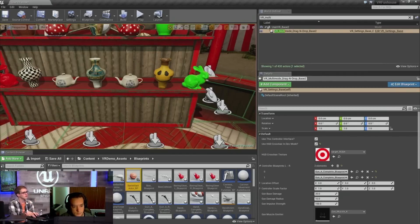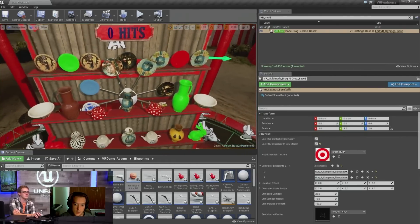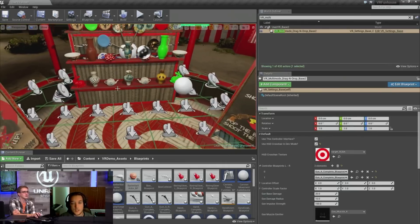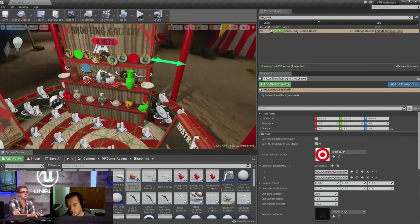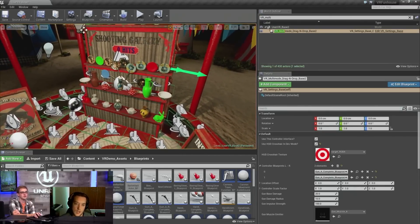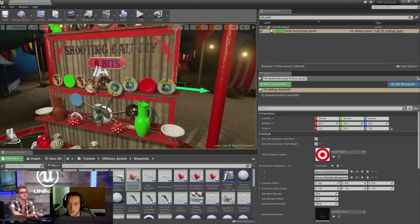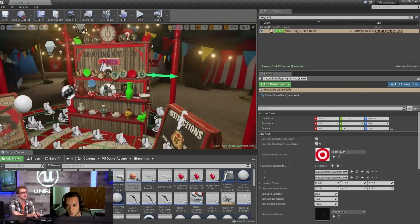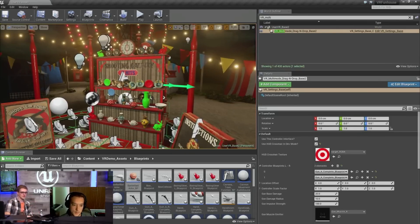For people that want to make mods, the minimum spec for VR Funhouse is a GTX 1060 or equivalent. That is higher than the Vive and Oculus minimum spec, but we were really trying to do something a little special here — this is definitely a pushing-the-limits project. We needed just that extra push and horsepower. The recommended spec is a GTX 1080.